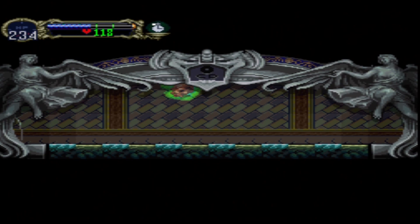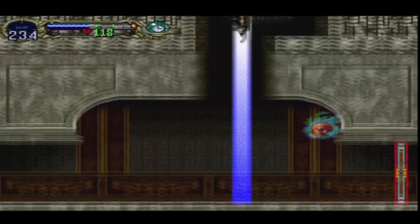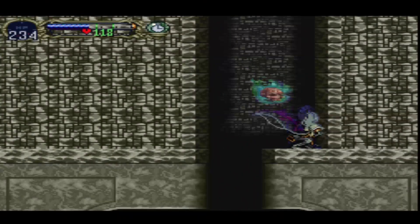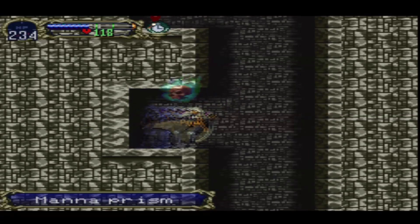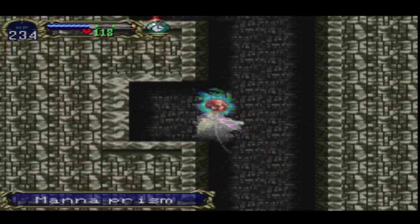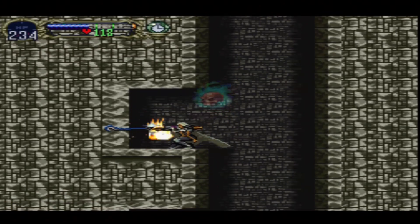We've already completed 75% of the castle, so we've been places. Here we ate a mana prism — thanks to that we can completely restore our health and mana, which is useful.